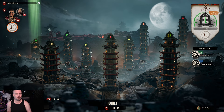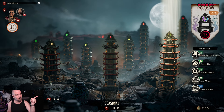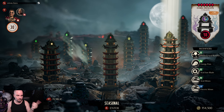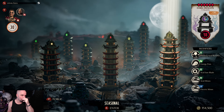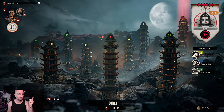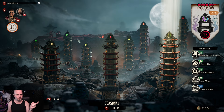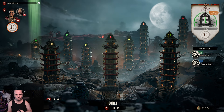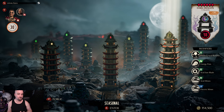What they've done since launch is add a points system. Every tower you highlight shows you a points value. The seasonal tower was 50 points and has now dropped to 30 — probably because people were farming it too much.